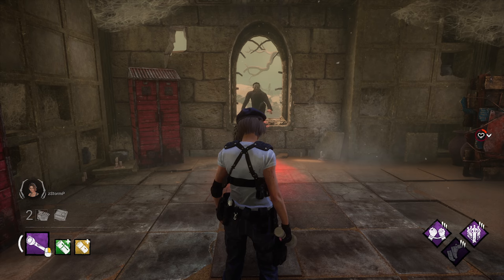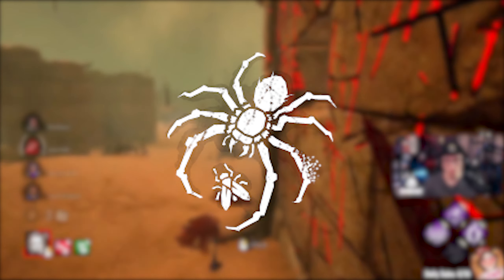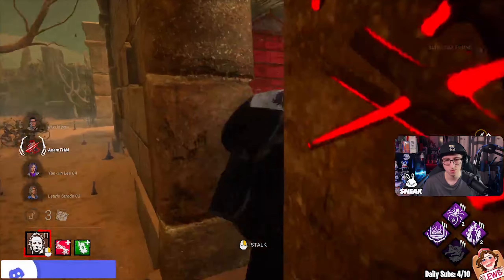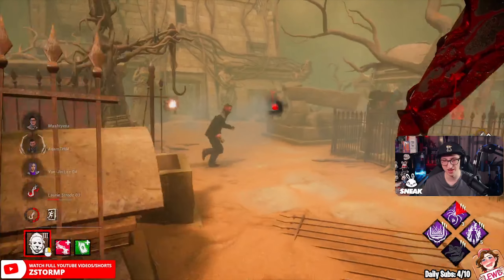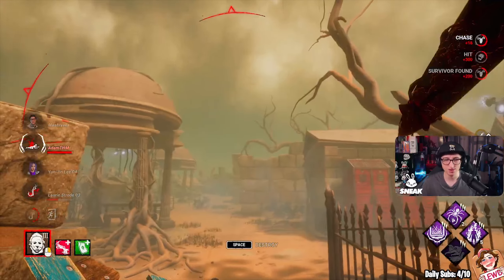Bamboozle — when performing a vault action, this gives a 15% movement speed boost when vaulting and blocks the vault location so survivors can't use it. Finally, our last perk is Play With Your Food, which applies a 5% stackable haste speed effect when chasing the obsession. If we get all three tokens we're going to have a 15% haste speed and there's no way of getting away from this Myers.